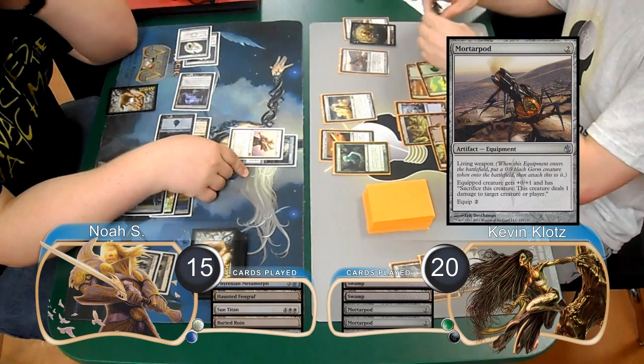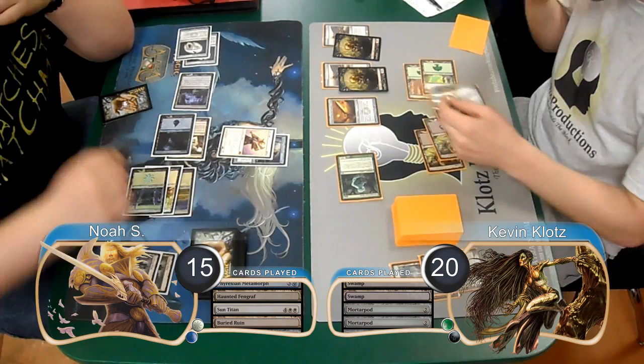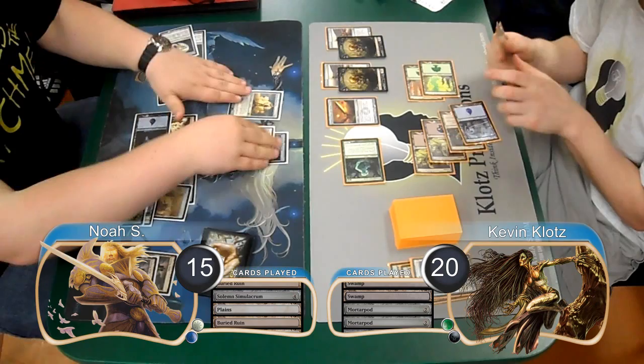I played 2 Mortarpods on my next turn, and then equipped my sword to my Solemn and attacked with the Solemn along with the Geist. I was thinking that if he blocked the Solemn, I would be able to kill the Titan with my 2 germs — however I forgot that they were black. So I just ended up doing 2 damage, dropping Noah to 13, and then losing my Solemn and drawing a card. Noah played a Solemn of his own on his turn, going back up to 15, and searched for a Plains. He laid down a second Buried Ruin and then attacked with his Titan, returning his Evolving Wilds to play.